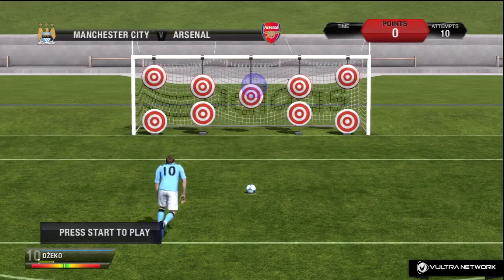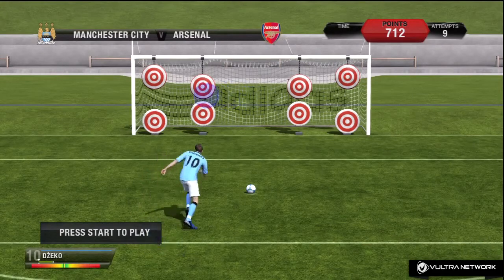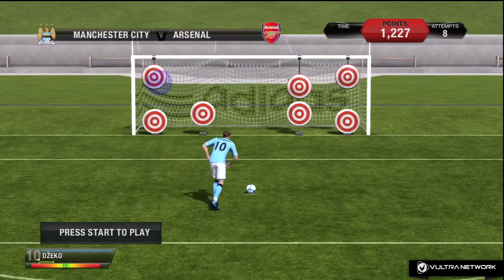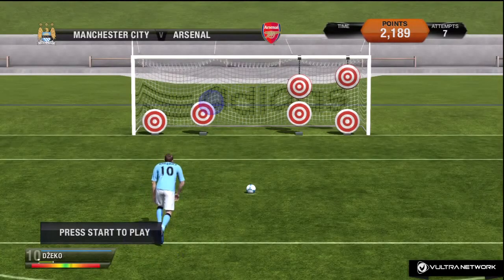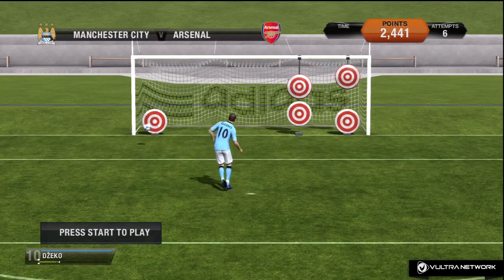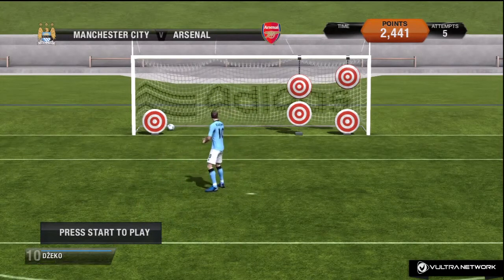The next one is penalties — pretty simple and easy. You have to place the appropriate amount of power: red is the best zone, yellow is okay, and the other red means you've skied or missed. You press B at the appropriate strength and then move the blue indicator into the space you'd like to kick it. It's basically simulating real penalties without the blue circle, which I think is shown on PC. I did do a wide one which I didn't mean to.